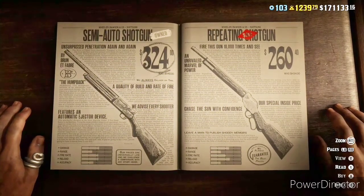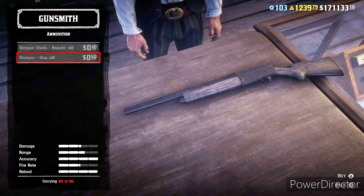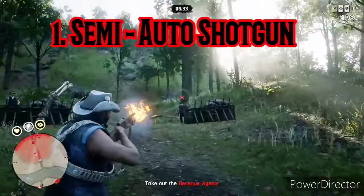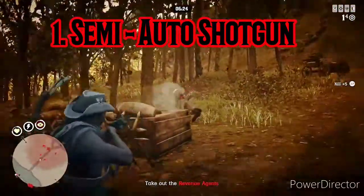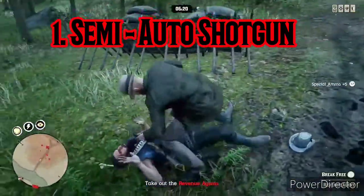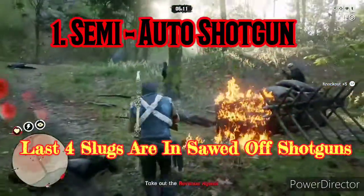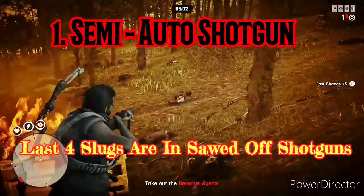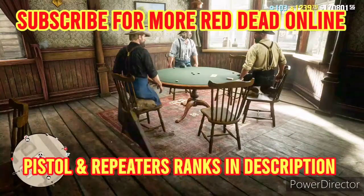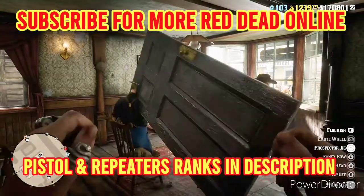That brings us to the number one gun: the Semi-Automatic Shotgun. When you put slugs on it, the accuracy shoots up to almost four — it is the most accurate shotgun in the game, and that definitely tied into ranking it number one. The downsides: you have to wait until rank 42 to unlock it, and it is the most expensive shotgun. It also does a little bit less damage than the other shotguns, but take that with a grain of salt because all shotguns hit hard. It has one of the best fire rates and the reload isn't bad either.